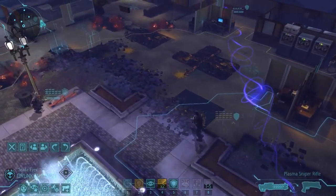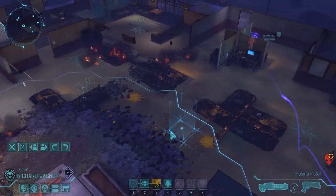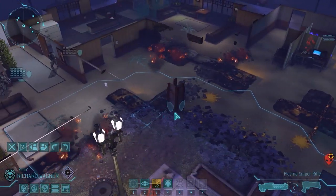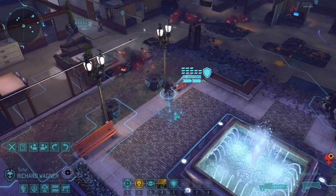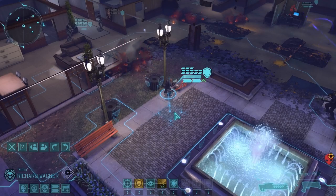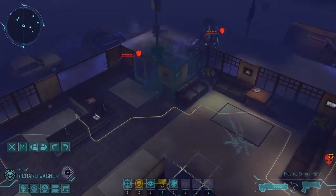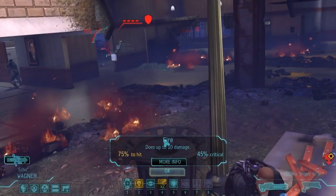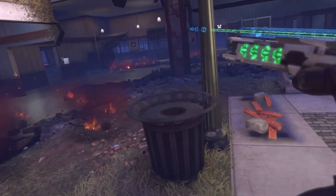You can run up on the enemy and then de-cloak, and then they'll all kind of run away, and then you can just flank them and kill them pretty quickly with the ghost armor. I'll try and do that in the next video - something to look forward to.